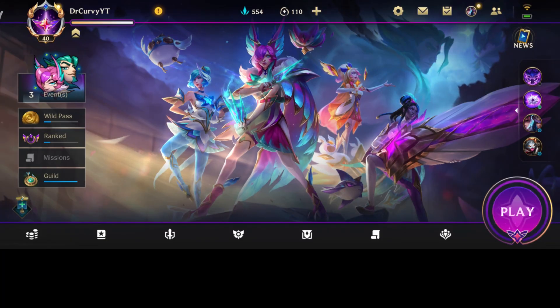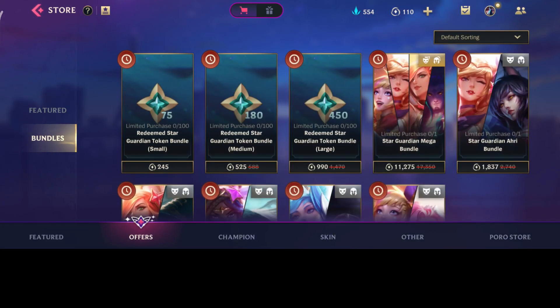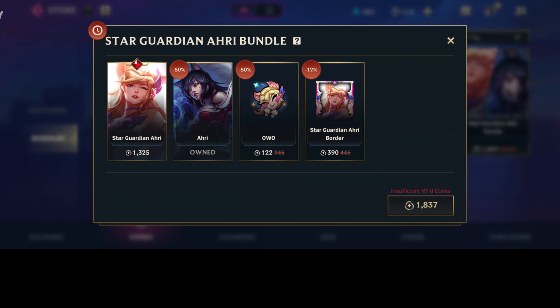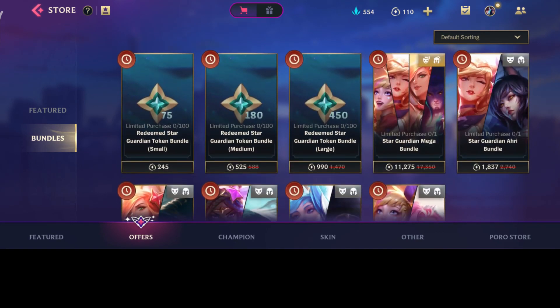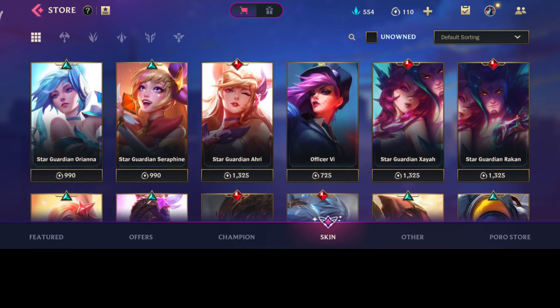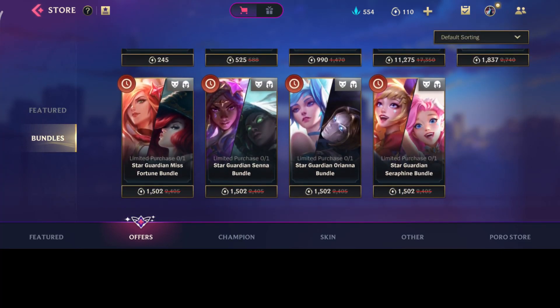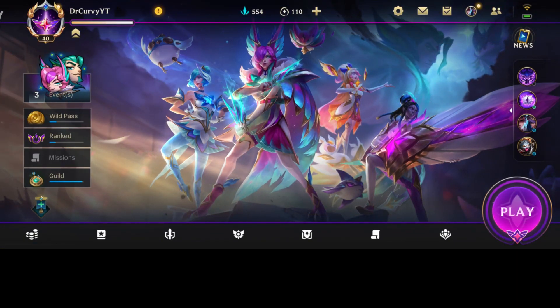Let's go to bundles under offers. We see the Star Guardian Re bundle — this skin is legendary and you get the emote as well. Minus the emote, it's around 1600 to 1700 wildcores. Buying two of them would be around 3600 to 3900 wildcores. But you don't see the Zaya skin or Rakan here, and you don't see the borders — which is weird, I don't know why they weren't bundled. I didn't buy the Seraphine skin either — it's too much.